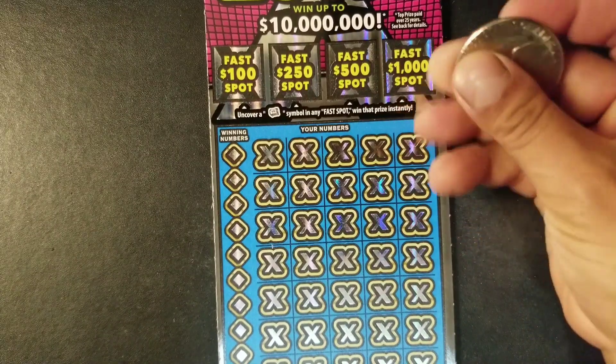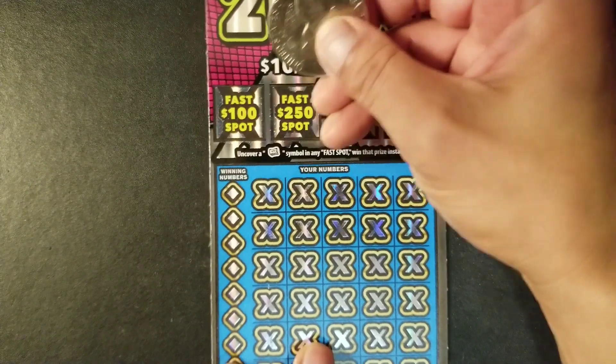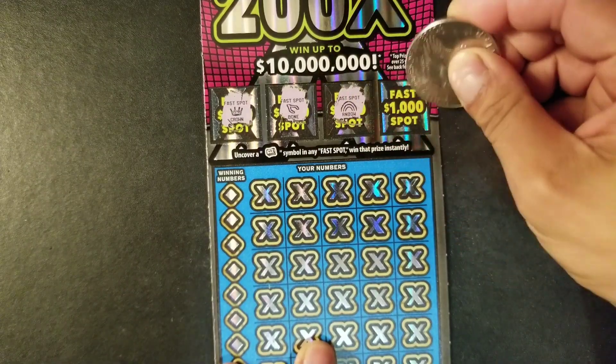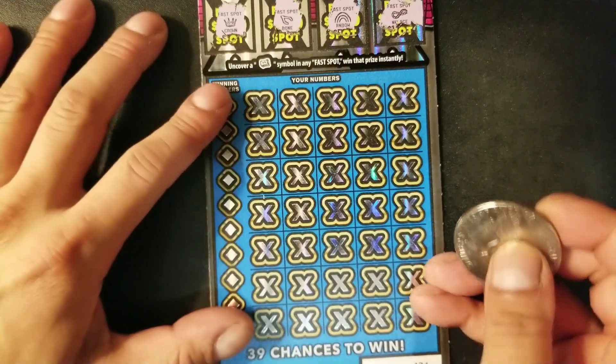We're going to get started with ticket 24, and hopefully we can find a symbol in these fast spots. We have crown, bone, rainbow, and a necklace. No luck on the fast spots.